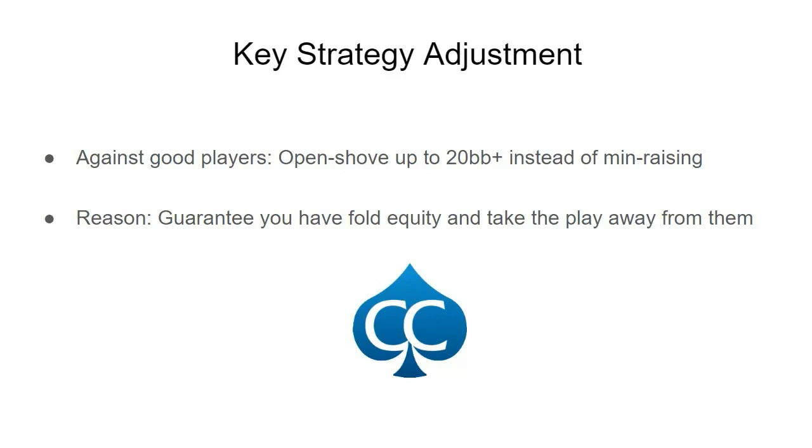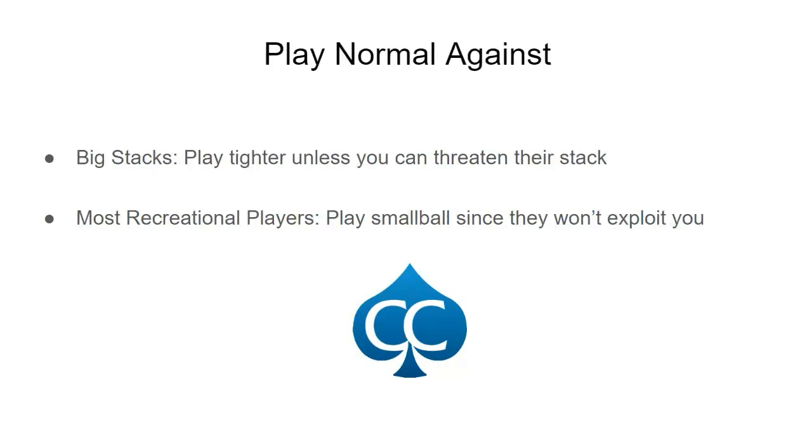There is one important caveat: you don't always want to do this. Against big stacks where you can't cripple them if they call and lose, you just want to play tighter. What we want is to threaten mid-stacks — players who, if they call our all-in and lose, will be crippled. Also, against weak recreational players, you normally just want to play your standard small-ball game, min-raising and open-limping in the small blind, because they're less likely to exploit that.